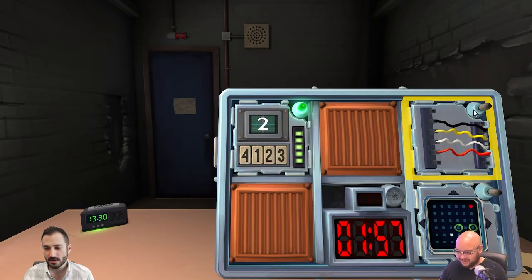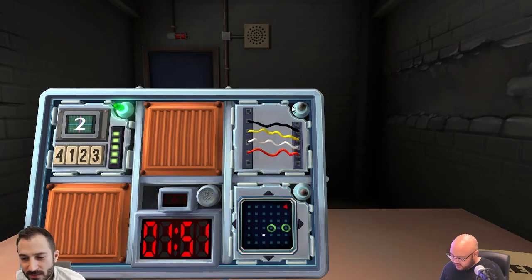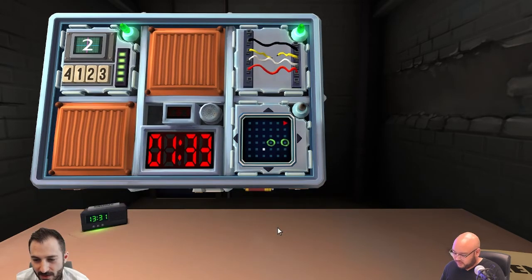I've got four wires left to right. How many wires? Four wires: black, yellow, white, red. Cut the second wire. Green.